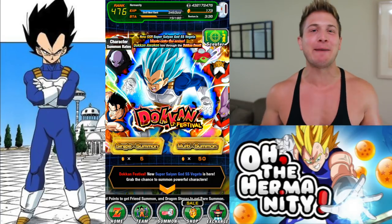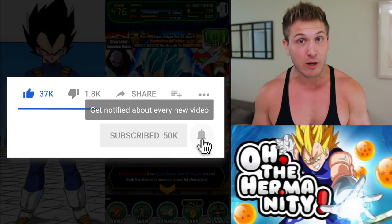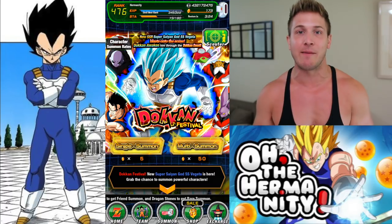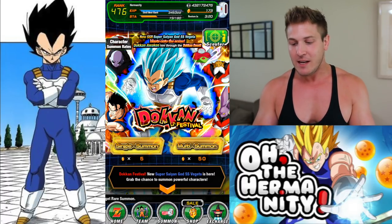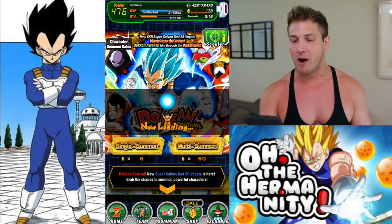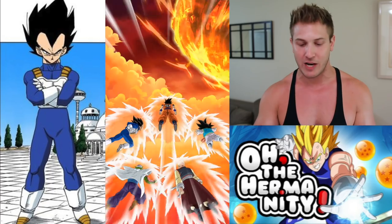Here we go — we got three multis, guys. And remember, if you haven't already, make sure you go onto that pinned comment below and join our Discord server so you can post your recent pulls for myself, Tiger, Pro Gaming, AC Gaming, and everybody else there in the fam. This banner has a lot of great units on it: we got Jiren, we got Toppo, we got STR Gohan, Dispo, and Ribrianne — which we don't really care about, but she's pretty good in giant form.